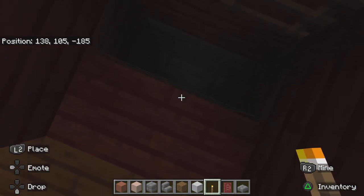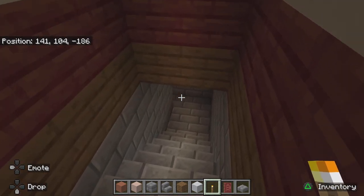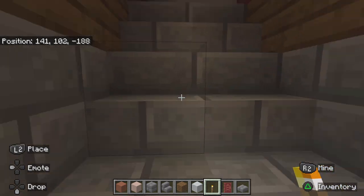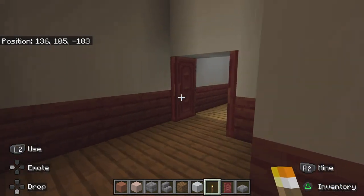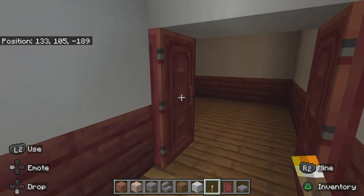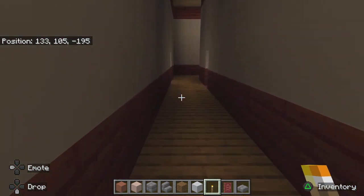This leads down to the lower basement elevator. Over here leads down to the basement, and we're going to take another route for the breach in the kitchen.